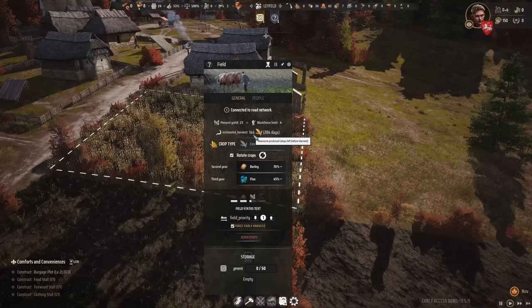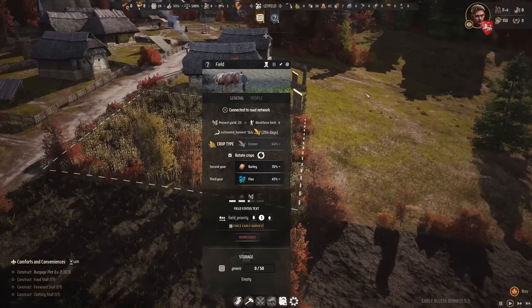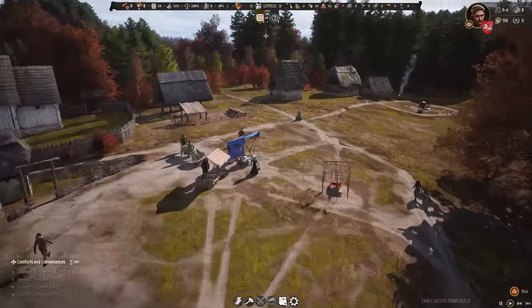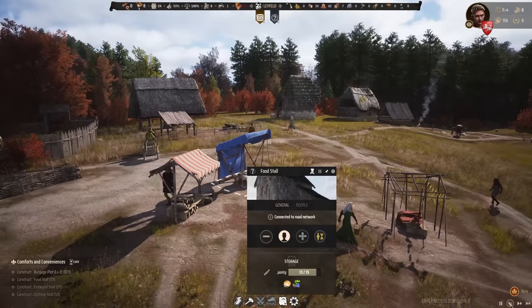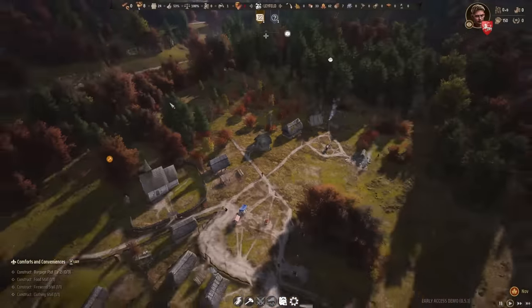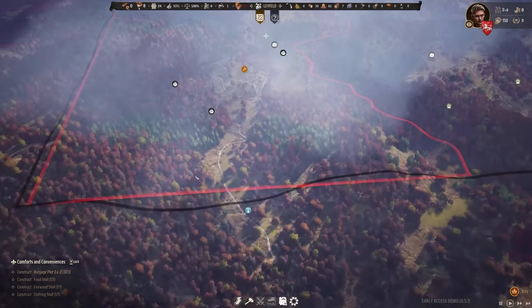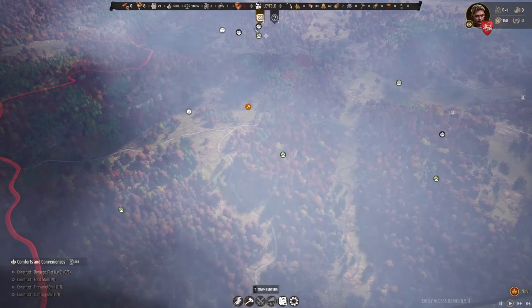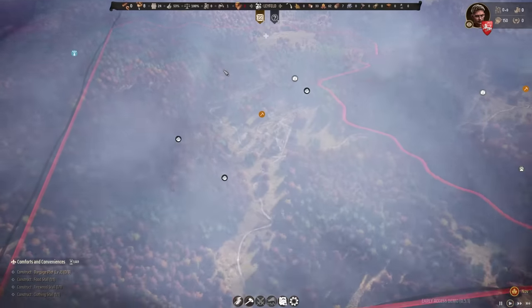There's already 144 grain in the field. The present yield is 23 — that's nothing. The estimated harvest in 284 days is much higher, so it's not worth forcing an early harvest. We don't have that many berries left, so we're looking at a very problematic winter. We were very unlucky having no game — we have 4 or 5 wild animals in the territory but none accessible.